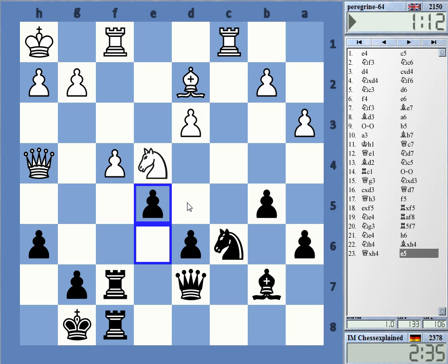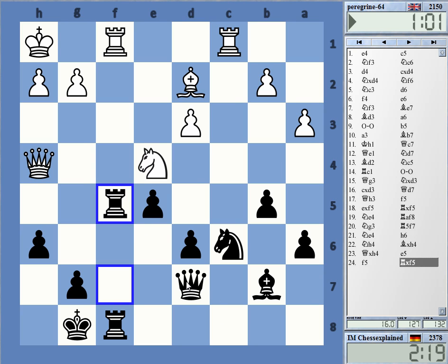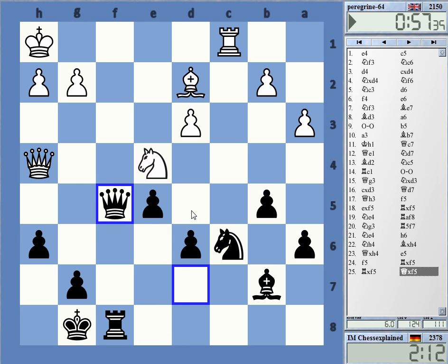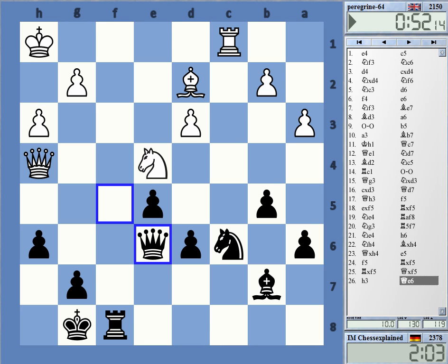It's easy to handle this. Bishop h6. Take first, then later. I can even take with this — it's mated on f1, so let's take with the queen. Probably just back, like this. Cover the pawn and go from there.